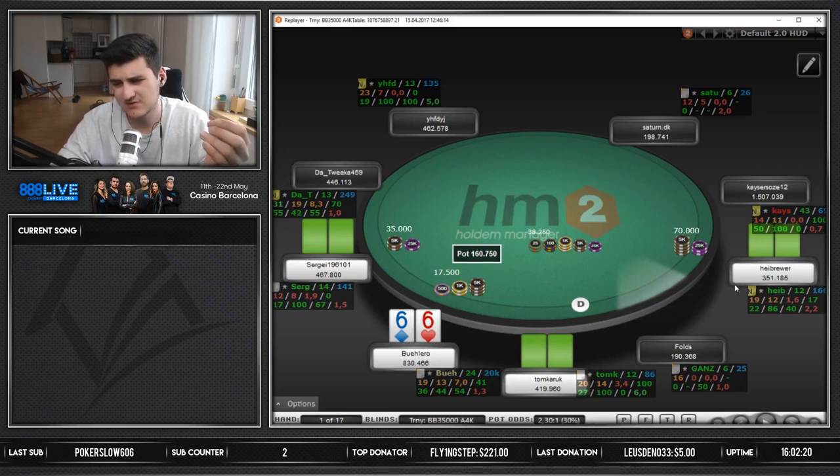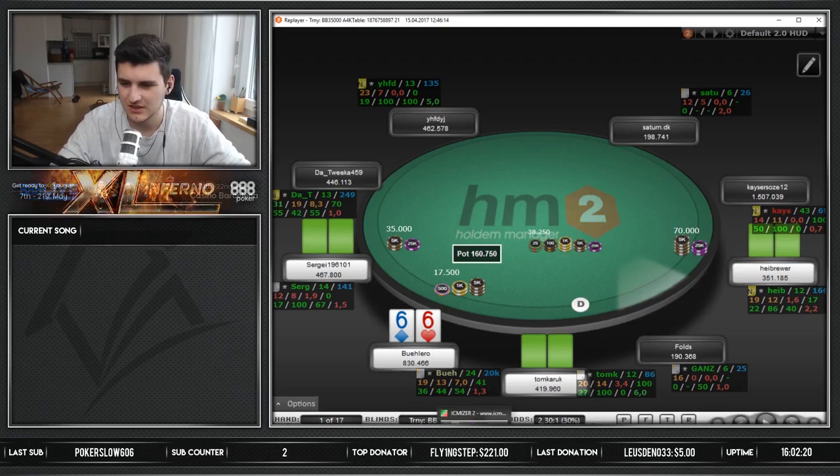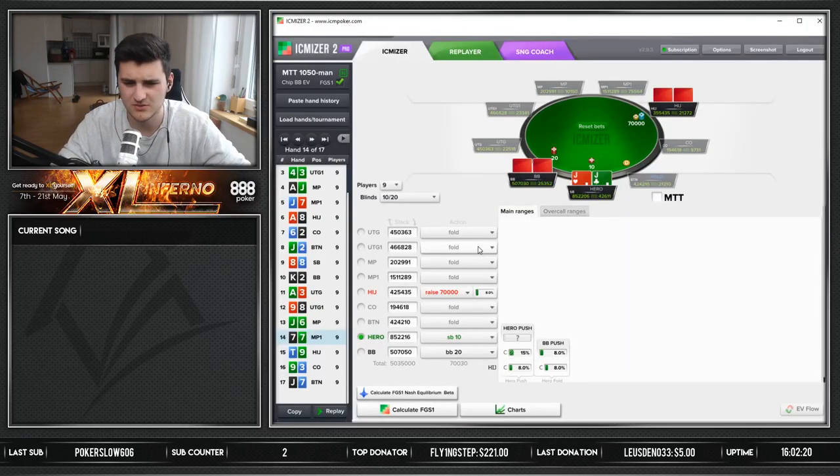Can we give him 0% bluffs here? It's possible, honestly. He might just be folding hands like queen-jack offsuit and not even opening them, or just open-calling. So his raising range is really, really strong usually. I'm not really sure why I jammed looking back at this. I guess my reason was that I saw a race-fold by him before, but it's a pretty clear-cut fold here.